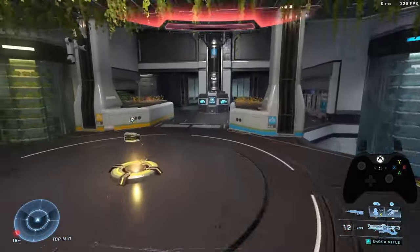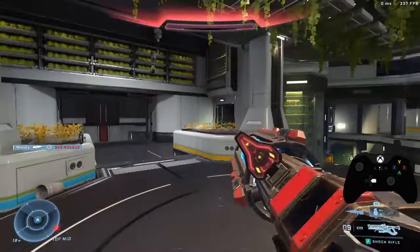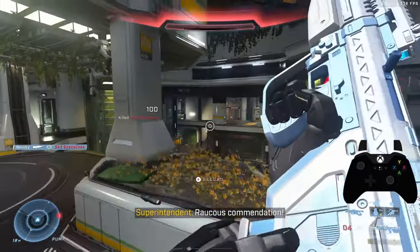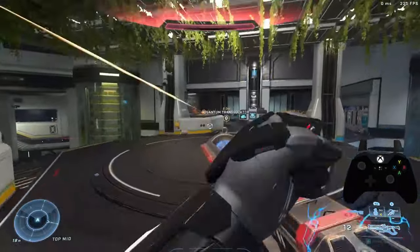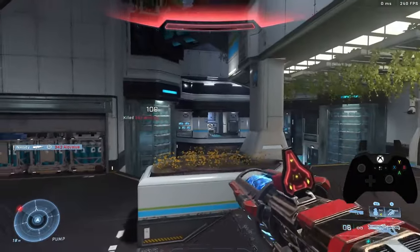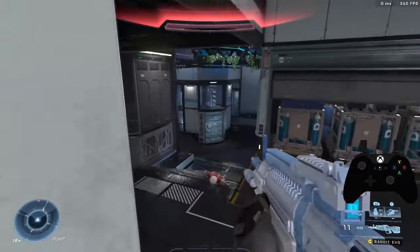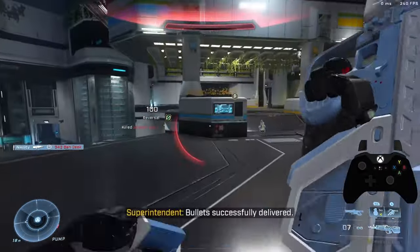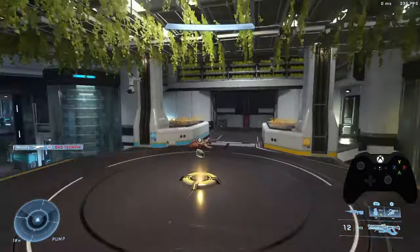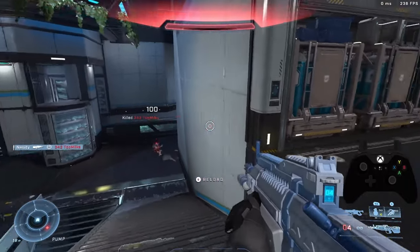One thing I want to talk about is that every gun is going to feel different based off your sensitivity. What I mean by that is that some guns reward different sensitivities. For example, the shock rifle rewards that snappier aiming style. If you're a smooth aimer, kind of like Royal 2, your shock rifle is actually going to be a little weaker, because that allotted time it takes to get on the target is going to take away from you actually hitting the shot. I can only use Renegade as an example because he's the only player I've watched aim like that — I truly think Renegade is one of the best aimers in the game. I think this flicking style is essentially the best in the game.